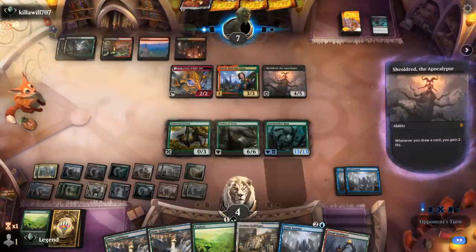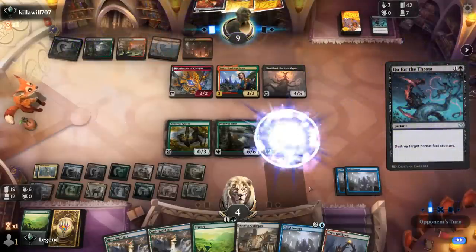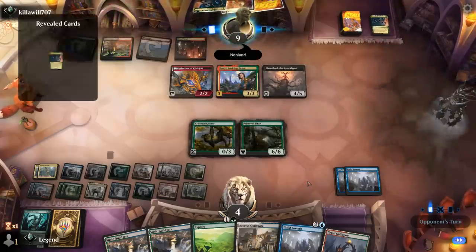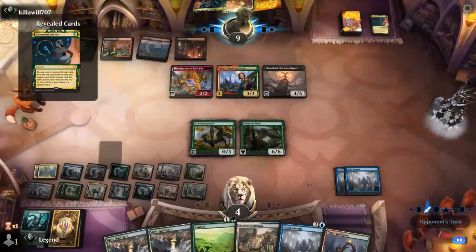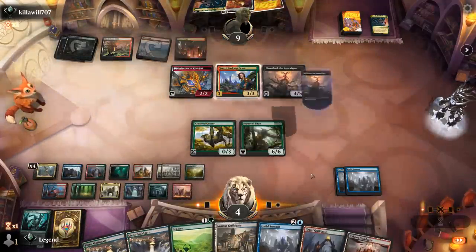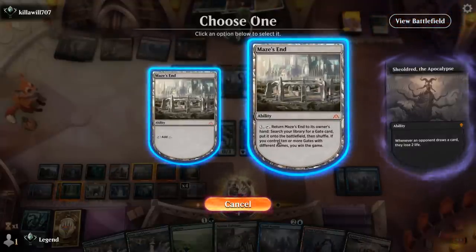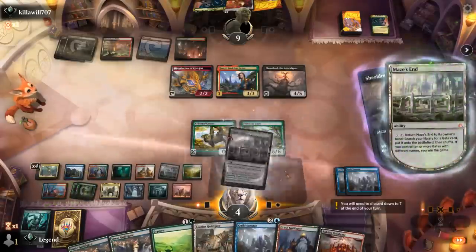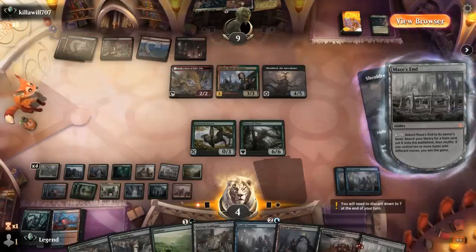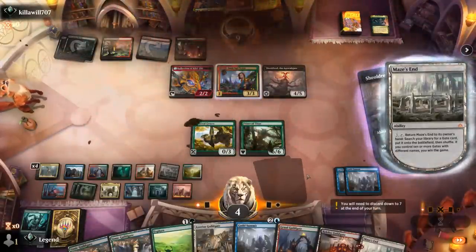Next turn we can win with Maze's End. Opponent gets back a three-drop, but that doesn't matter. Go for the Throat on Gatebreaker Ram, so we're down to two blockers. Although if they attack all out, we can actually trade for Shieldroot — so we're not dead on board yet. Now we go to upkeep, Shieldroot trigger on the stack, and in response we can activate Maze's End. And I don't even need to get a gate since we already have ten in play. Let's double check: one, two, three, four, five, six, seven, eight, nine, ten. If we decline it should still work — and our opponent explodes. Awesome, beat the newest iteration of Jund, one of the best decks in the format.